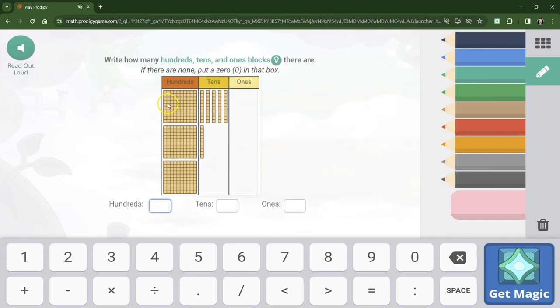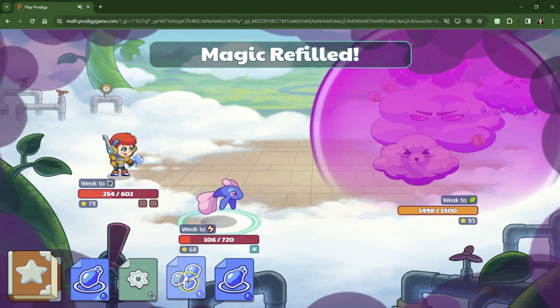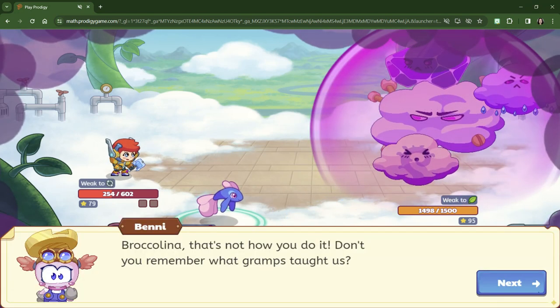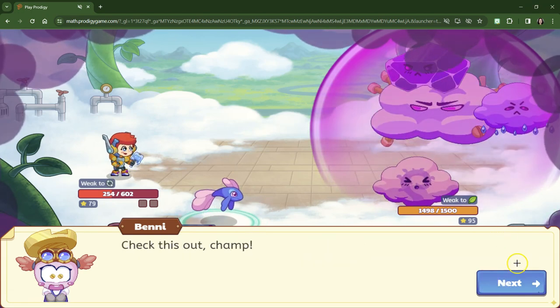All right, let's do another math question. We have 1, 2 — 300s, and 1, 2, 3, 4, 5, 6 — 10s, and 0 ones. We still write the 0 because it's like a placeholder — it's a place value. It doesn't matter what we pick because it's in a shield. Now Benny comes to help us and the shield finally goes down.